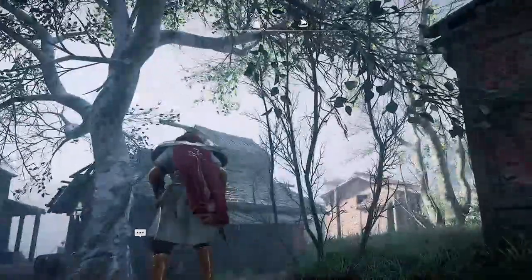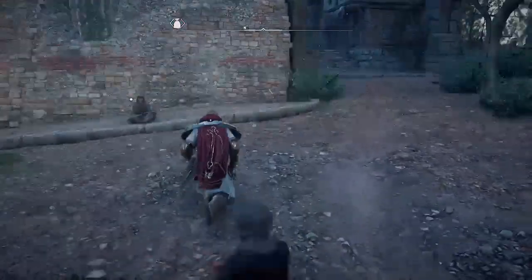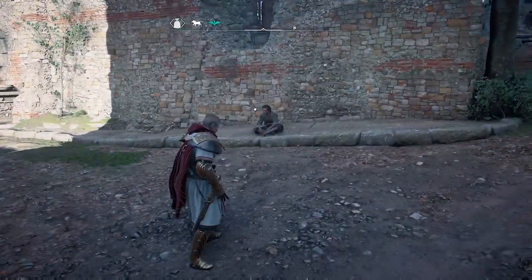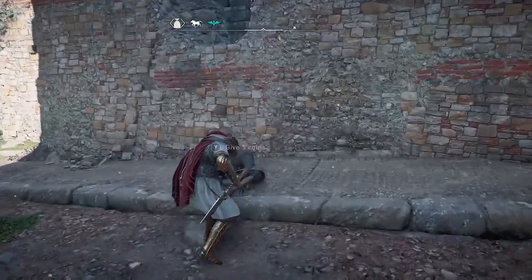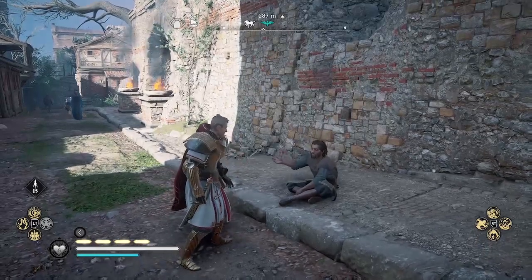The beggars are right under this arch across from the store. Near the harbor in London, there's an archway and there are three beggars. If the beggars are asleep, try meditating — you might have to meditate twice or three times before they wake up, but when you see 'give five coins,' that means you can start.